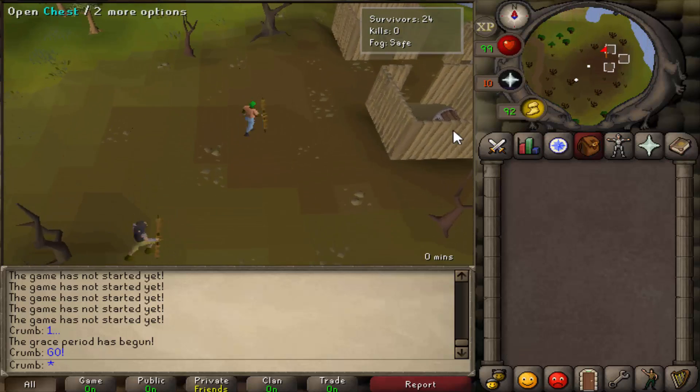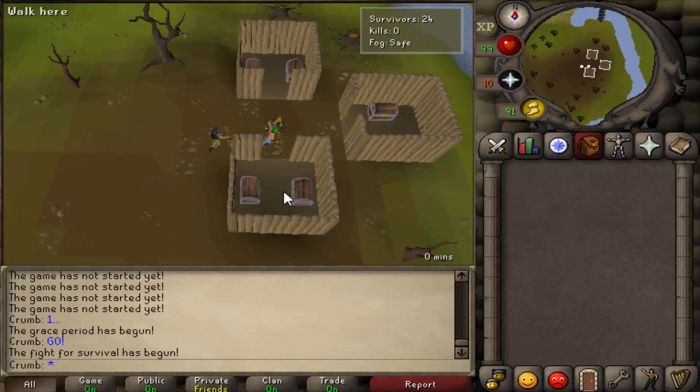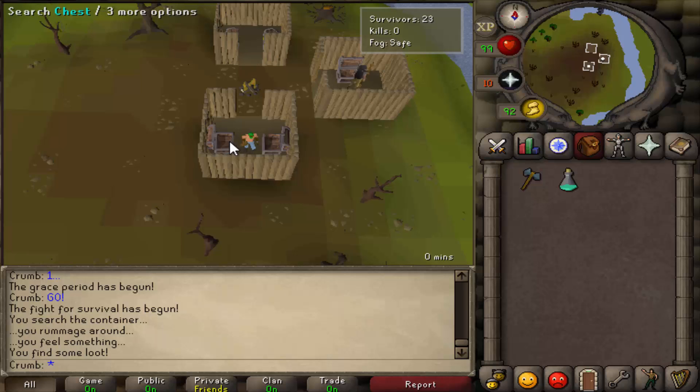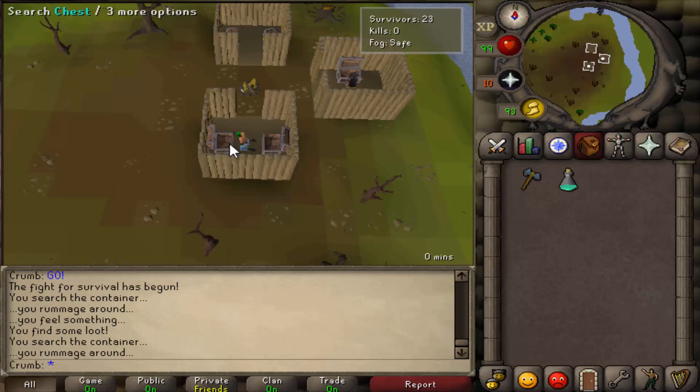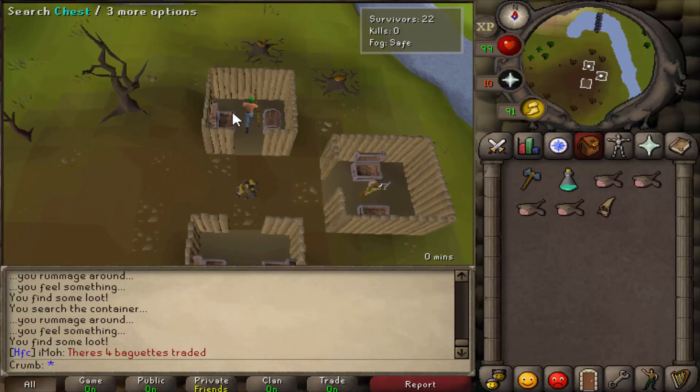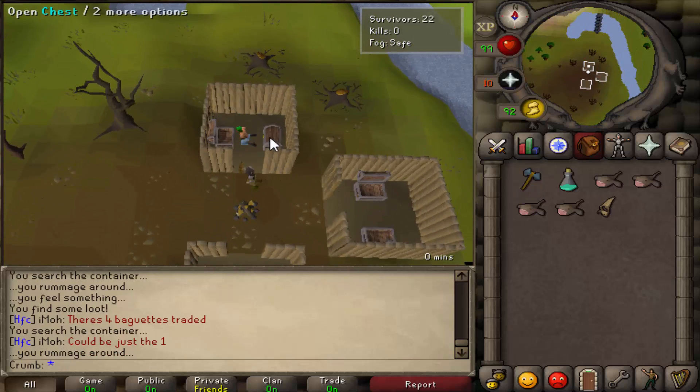Spells and prayers can be used by players without any of the quest requirements within the minigame. Players start off with a spear, and in order to get better gear they must loot chests, drawers, cupboards, and other objects found on the island to obtain combat equipment like scimitars, armors, runes, arrows, prayer potions, monkfish, sharks, and so on.